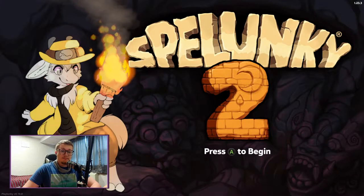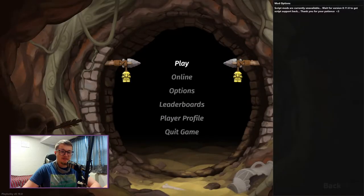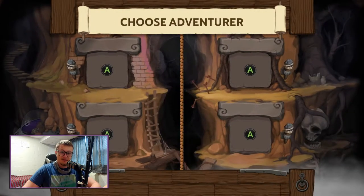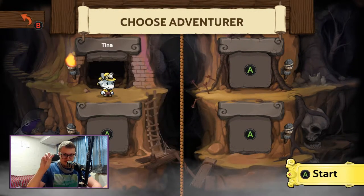Hello all, and welcome back to some more Spelunky 2. It has been a hot minute since I've done this, mainly because I haven't been able to do much mod stuff. In fact, you can see in the top right now, it says script mods are currently unavailable. I need to wait for a future version to get script mods and other mods working again. But right now, they do at least have texture mods working in the latest update of Spelunky, so I'm very happy about that, which means I can play as Tina.